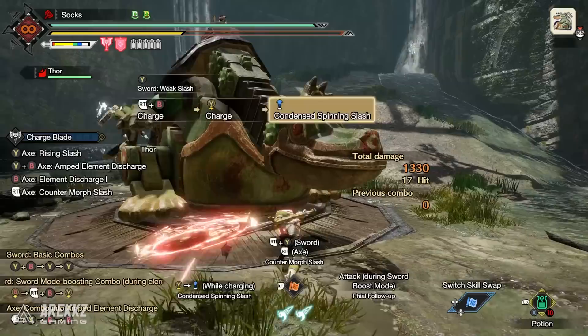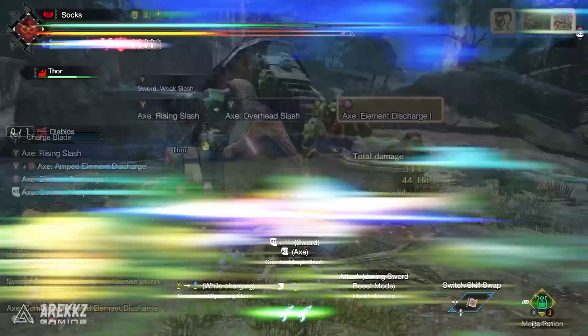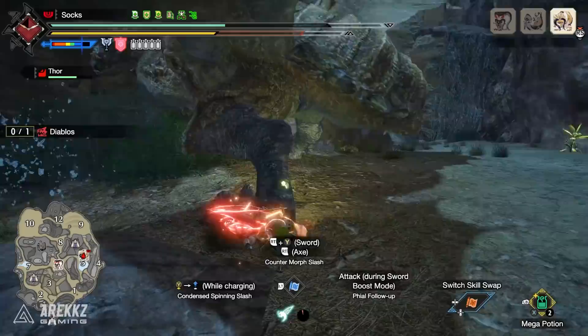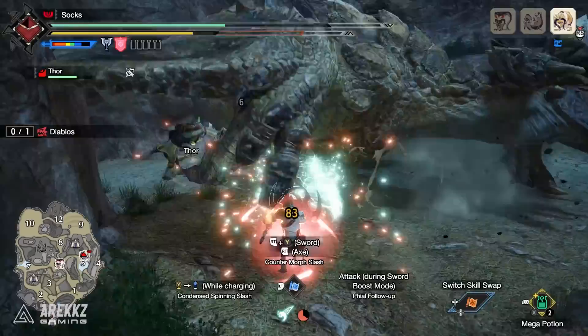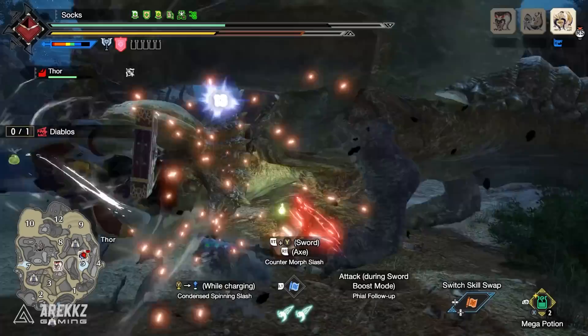Before we jump into the builds, let's have a little talk about chargeblade and elemental damage. The chargeblade's pizza cutter move is fantastic for dealing elemental damage as it hits very rapidly. On top of that you can use the chargeblade elemental phials instead of the impact phials, meaning they will lose their impact damage and go in a V shape instead of a straight line — great for covering a wide area of effect to hit the monster and dealing a lot of damage if you hit those elemental weak zones.